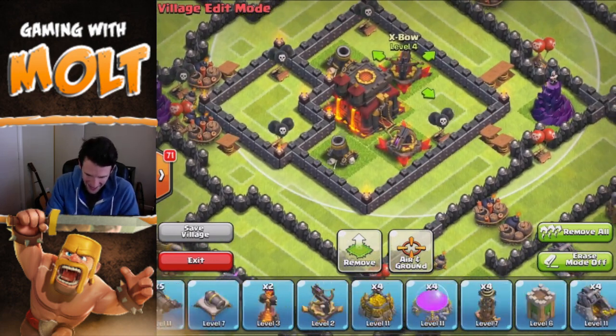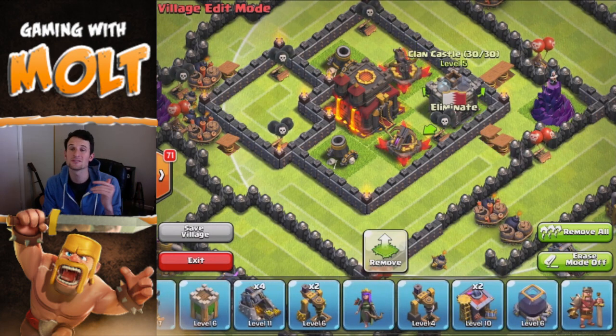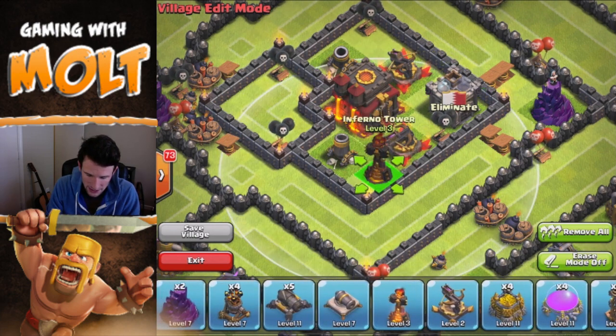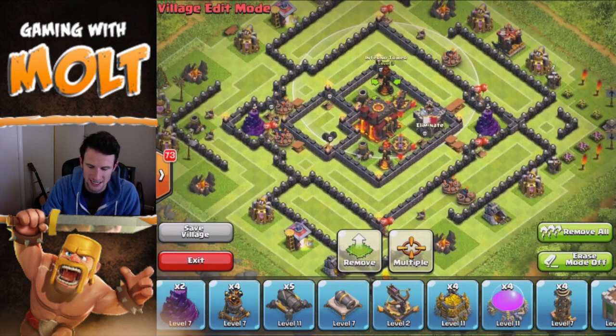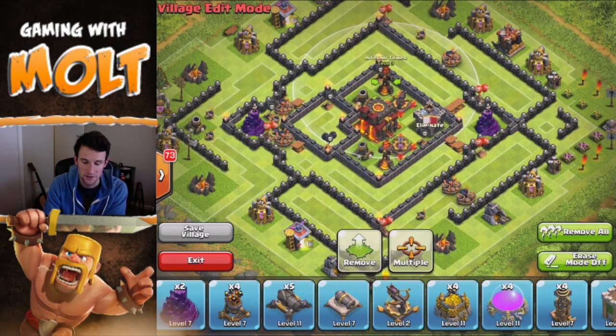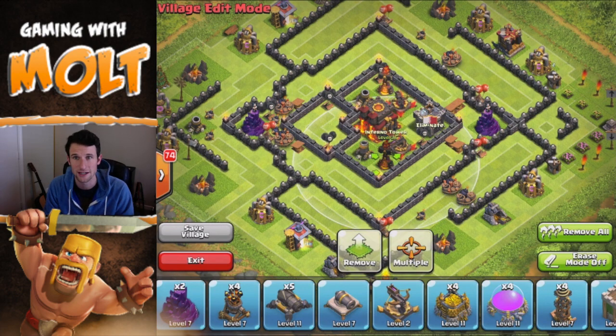We're going to bring in our clan castle — that's by far one of your most important defenses, especially if you're in an active clan, because it can make or break a defensive win. Next we're going to bring in our inferno towers, which are very, very important. As you can see they cover practically the entire inner ring of this base. As troops are working their way around, they're just going to be taken out completely by these multi-target inferno towers.